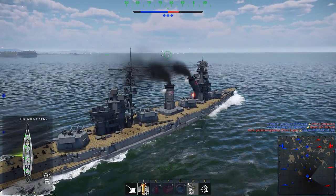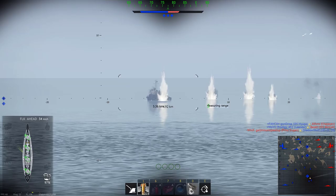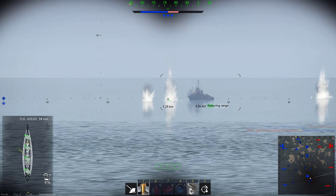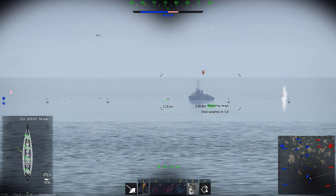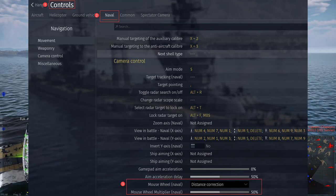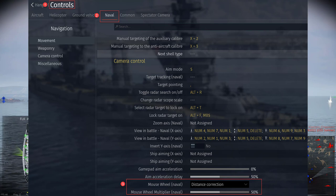That's really how simple the system is. Just make sure you have set your mouse wheel to distance control. In the menus, go to Controls, go to Naval, go under Camera Control. You'll see a setting called 'mouse wheel for naval' in brackets — make sure that's set to distance correction. The mouse wheel multiplier is a matter of preference; mine is set at 50%, but you might want it higher or lower depending on your setup.